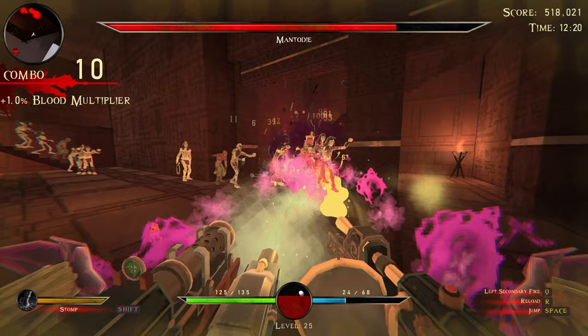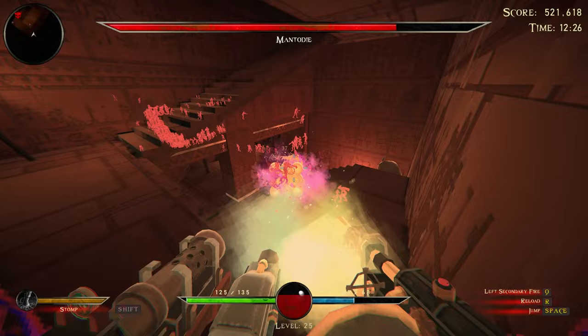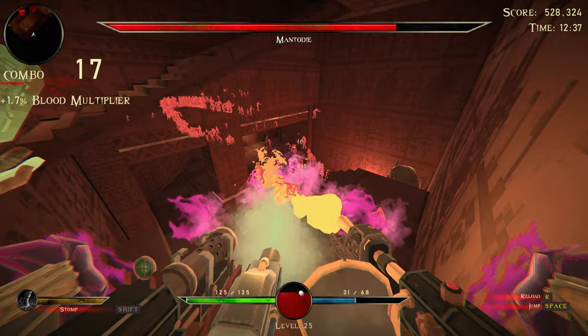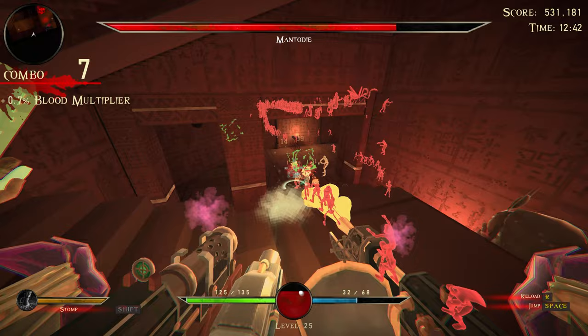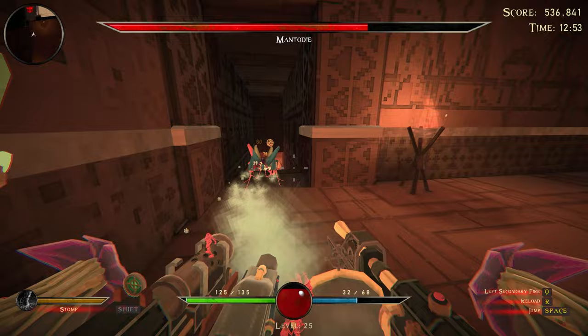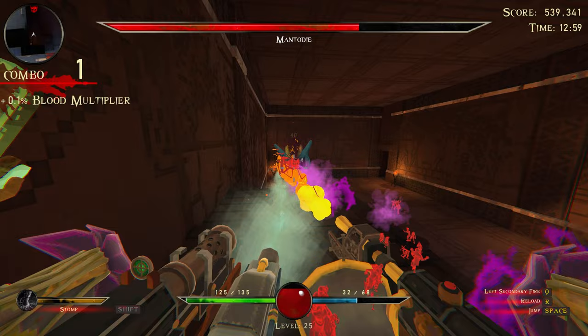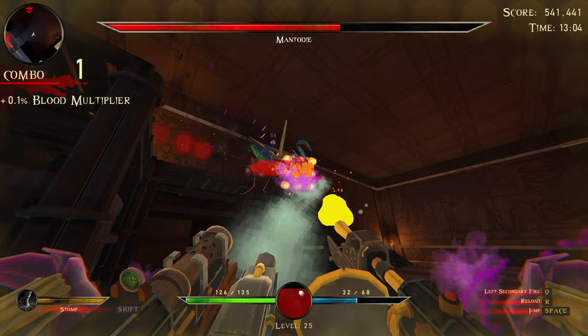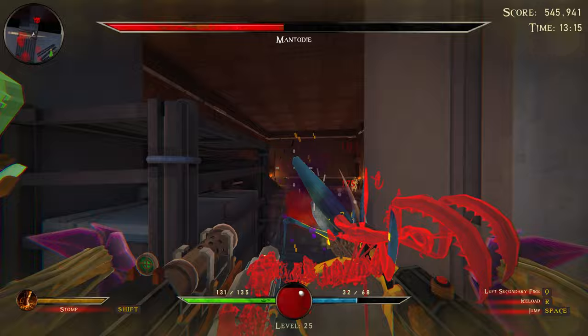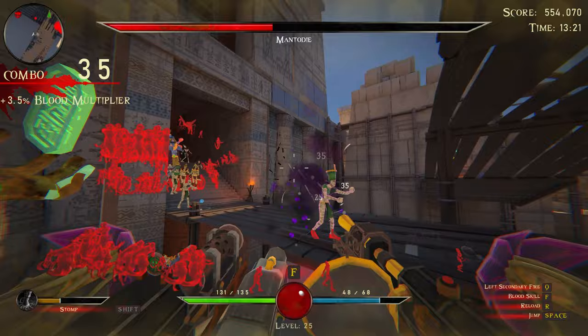That one was pretty bad. We're gonna pull everybody upstairs because there's no spawn point up here. Ideally we just kite the mantis - mantis die! I'm curious about the pathing if I was to do something like this. Oh nice - is he stuck on the corner? He was! Bye! At least we got to stomp. There's a chest somewhere right there.